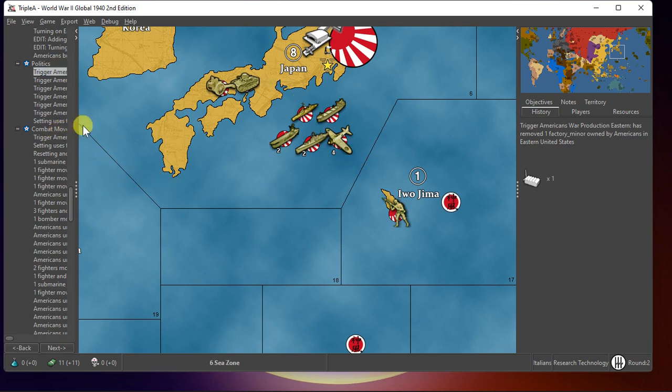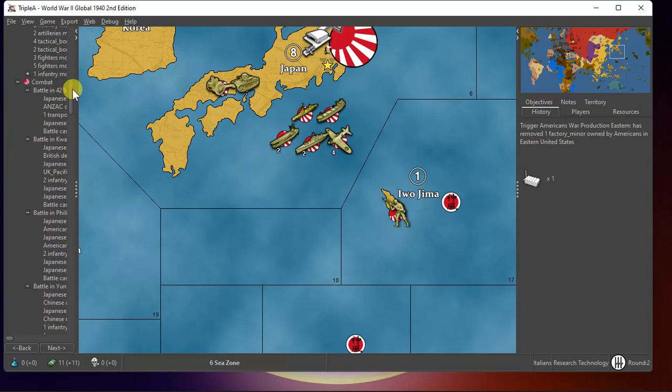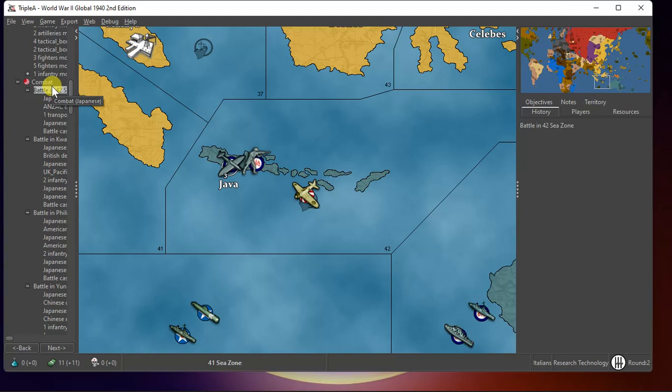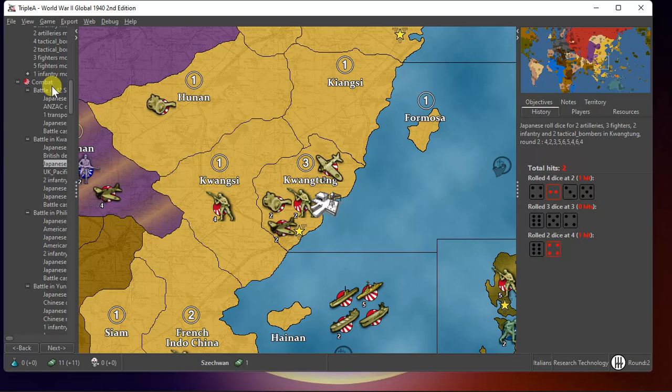I just wanted to review some things we did with the Japanese before I start my American turn. So let me go to the combats — this was the massacre turn, basically December 41. It kills my transport in 42, that takes over Quang Tong — dice rolls right there, doesn't get particularly lucky.